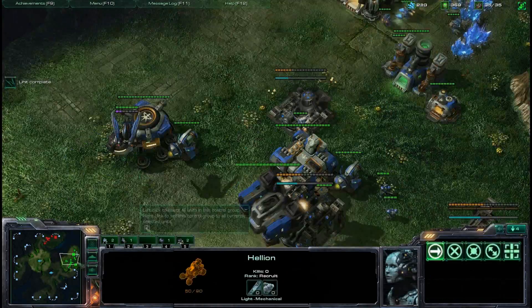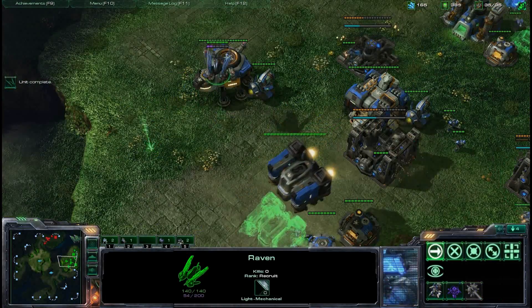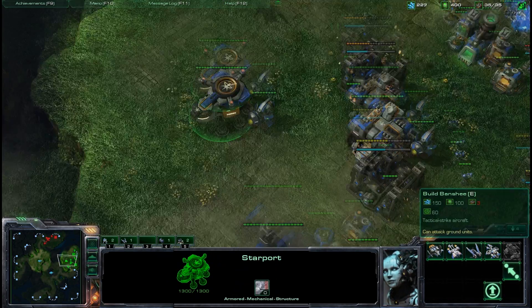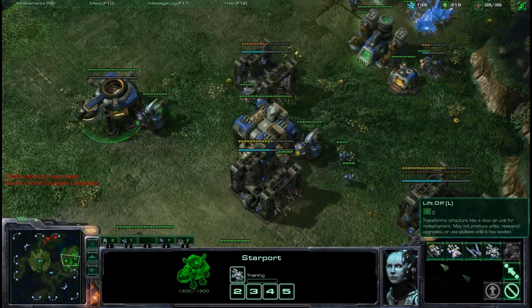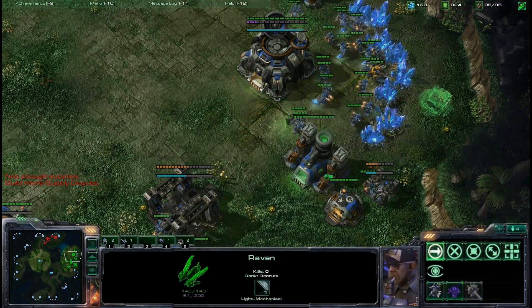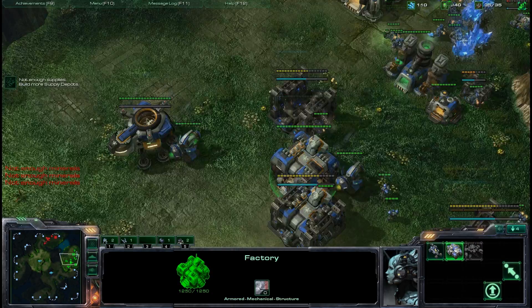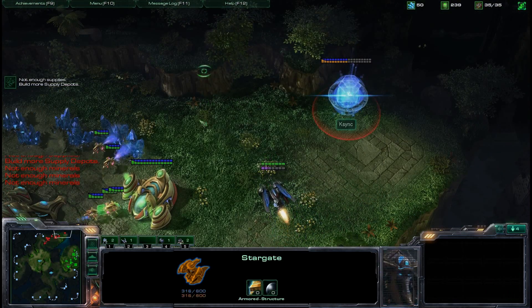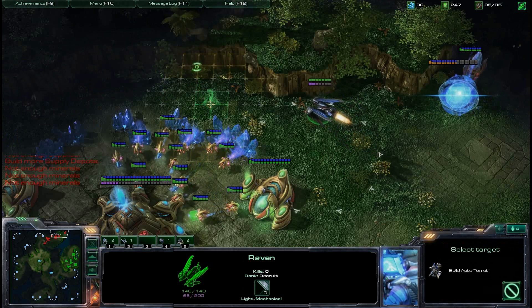There is the raven, and if I was better with Terran at executing this build I would have had that barracks on that reactor much sooner, because you need marines. You need a lot of marines for this build to be safe early on. After you get that tech lab on the barracks you really do need to pump out as many marines as possible.